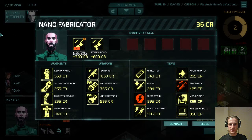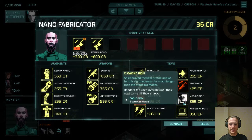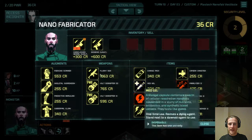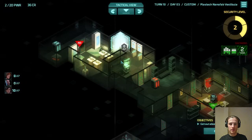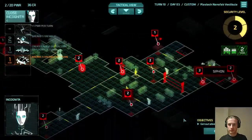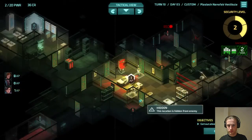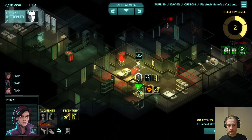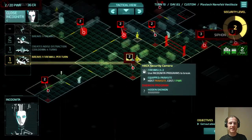We lose 36 credits to the Felix, but we're going to get more than 36 credits out of the safe, so that's a net win. I think that's better than the Cloaking Rig 2, and better than the Piercing Scanner. We'll hope to pick up a Piercing Scanner somewhere else.